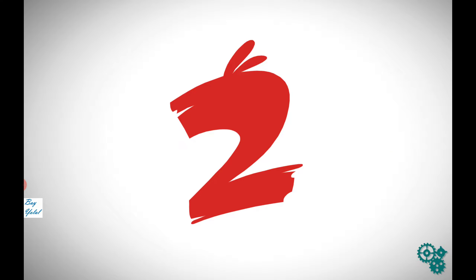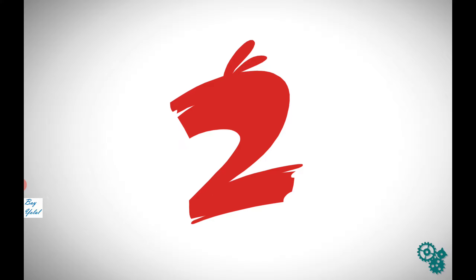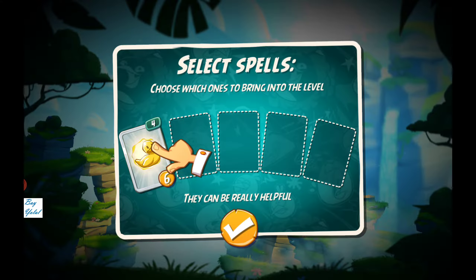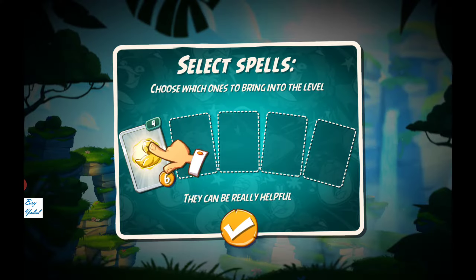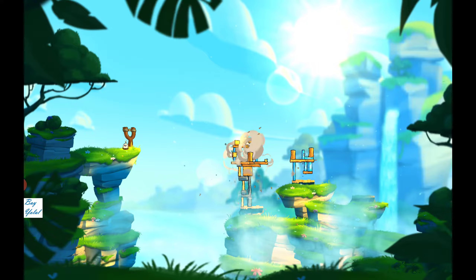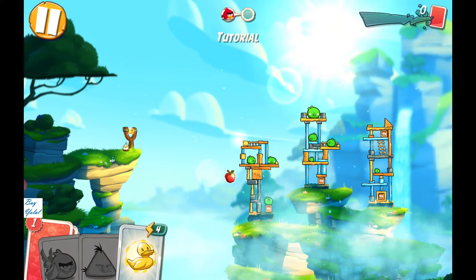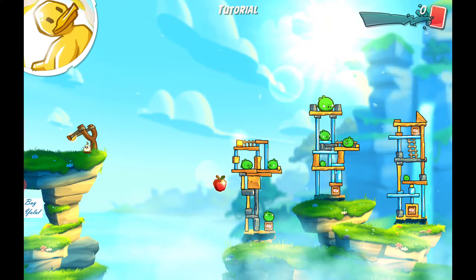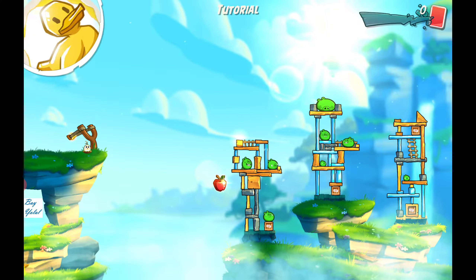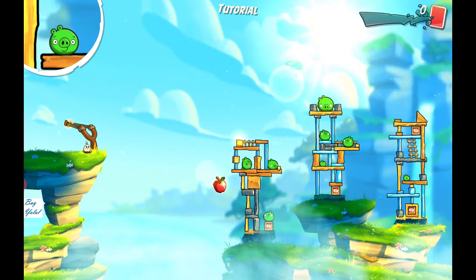Thank you, you're very nice to us. Angry Birds 2, we are playing at the moment. Let the game begin. Select spells — choose which ones to bring into the level, they can be really helpful. There's a duck. Should we pick up that apple? There is no clue for us, just do it.